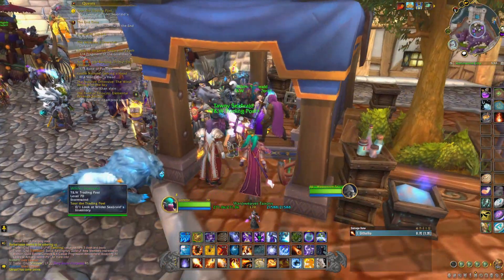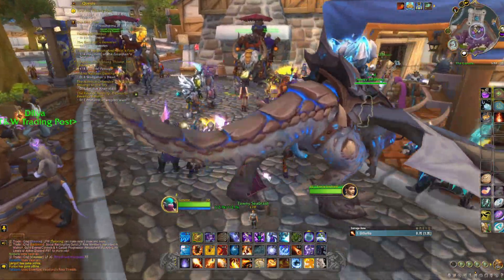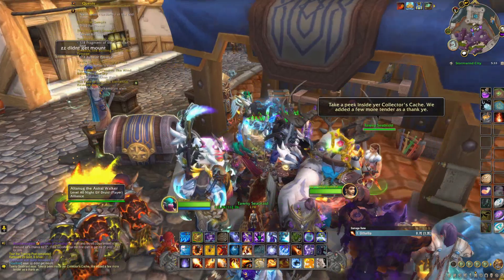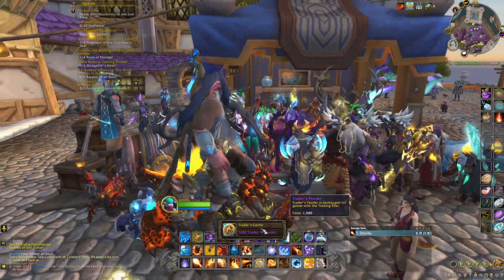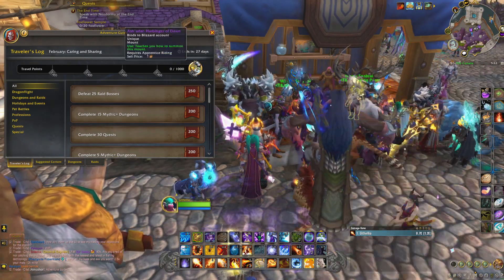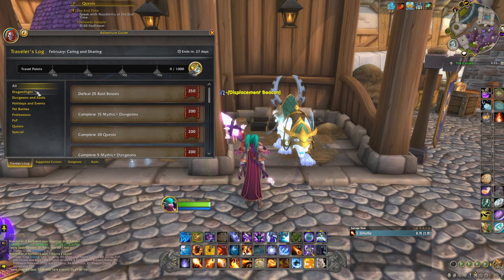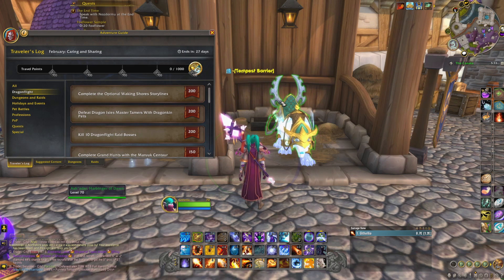They put a transmogrifier right next to the trading post — that's actually smart. You look at Wilder Sea Braid's inventory — that's all the items again. Then you complete the quest and get 500 more Traders Tender. I got another 500 after that, so right off the bat I got 2,000 Traders Tender by doing basically one quest. Here's that mount I was telling you about — once you get 1,000 travel points by doing these activities, you unlock this mount or a variation of it.